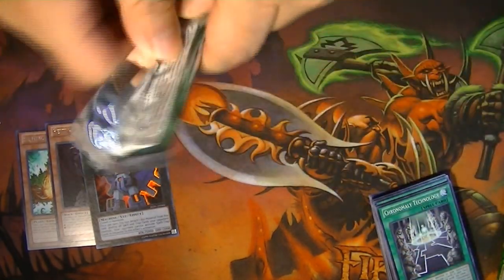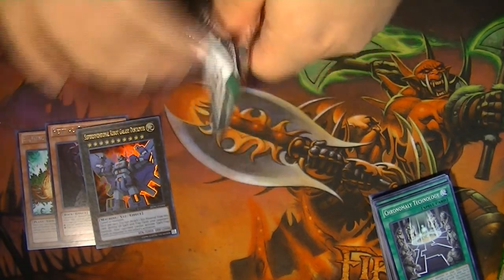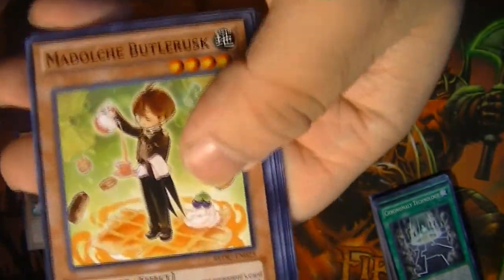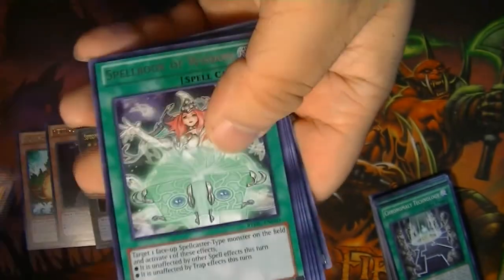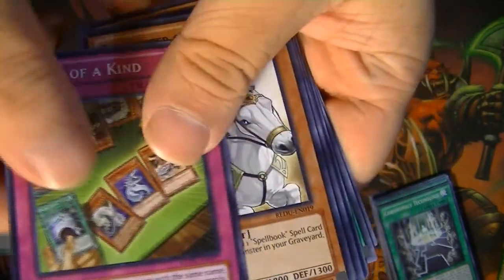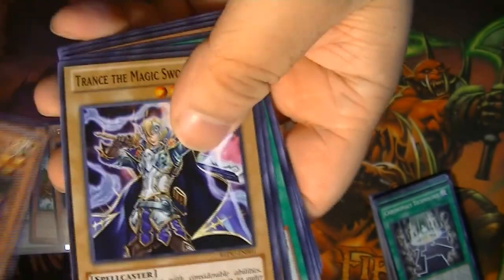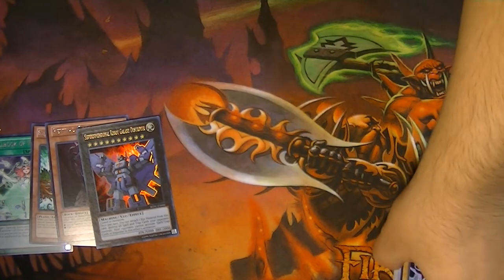Let's see if we can't get another holo out of this pack. Space Magician, Modulce Butler, Galaxy Queen's Light, Photon Caesar, Spellbook of Wisdom — nope, and that's our rare. Three of a kind: Chariot of Prophecy, Spartan, and Golden Jet. So far we've had one holo out of each special edition.